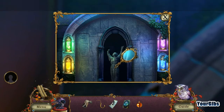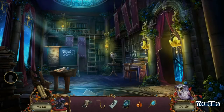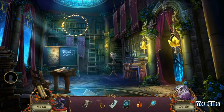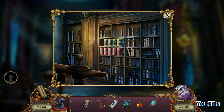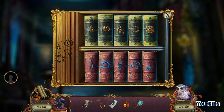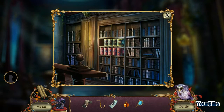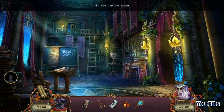Ooh, nice mirror. What do I need a mirror for? Good question. Oh, that's where that book goes — alright, fair enough. Not exactly sure what they're asking here, maybe it's supposed to go that... that... that... that. Yep, to the artifact room.